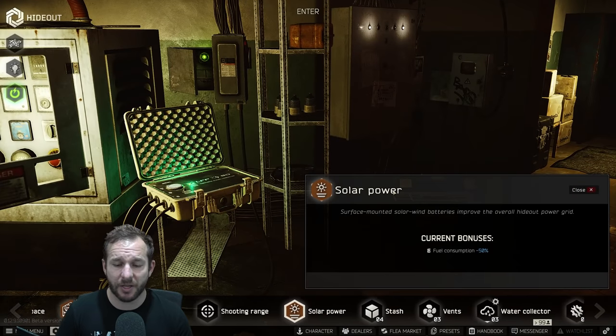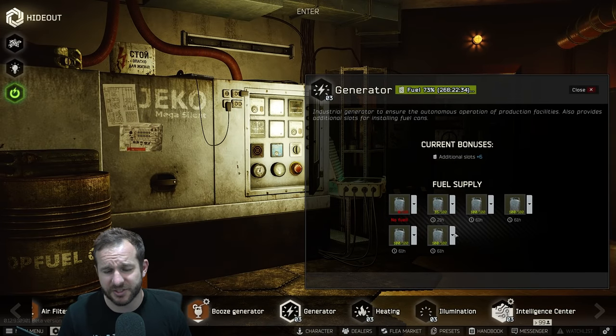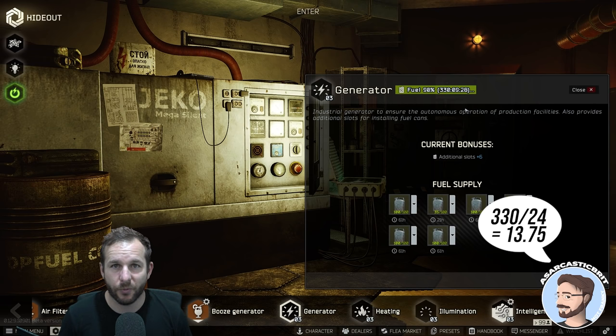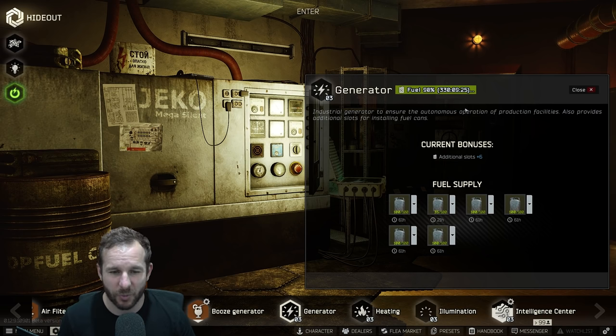Solar panels reduce the amount of fuel consumption from your generator. My fuel now lasts for 61 hours, and the higher my hideout management and crafting skills go, the more fuel I effectively get. Right now with the fuel shortage, I've got 330 hours — that's about 13 to 14 days before I have to worry about fuel.